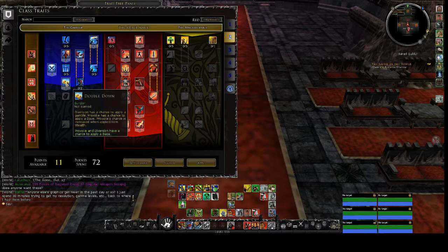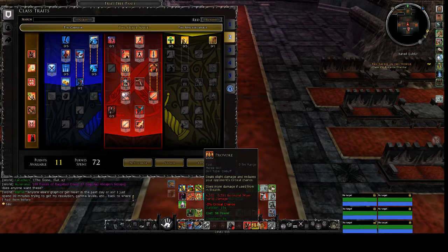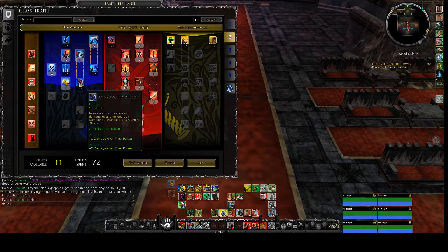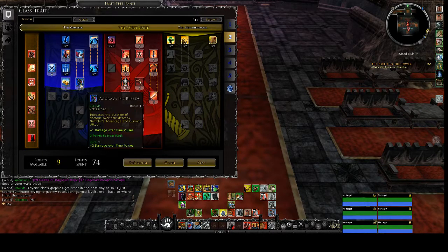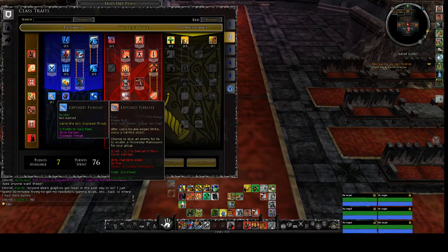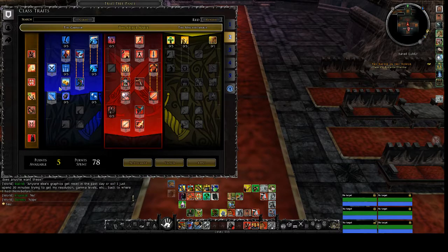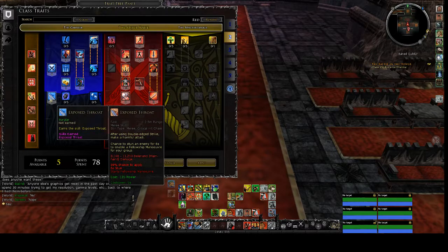Provoke and Diversion Daze is something I like to use for CC — I use Provoke Daze. It's not very good when you're in Moors or in PvP; it's only like one second daze, but one second daze is still something. The recovery time does take one extra second. Damage Over Time pulses will increase all your bleed pulses. Exposed Throat is really good for cutting the animation and it does quite a bit of damage.